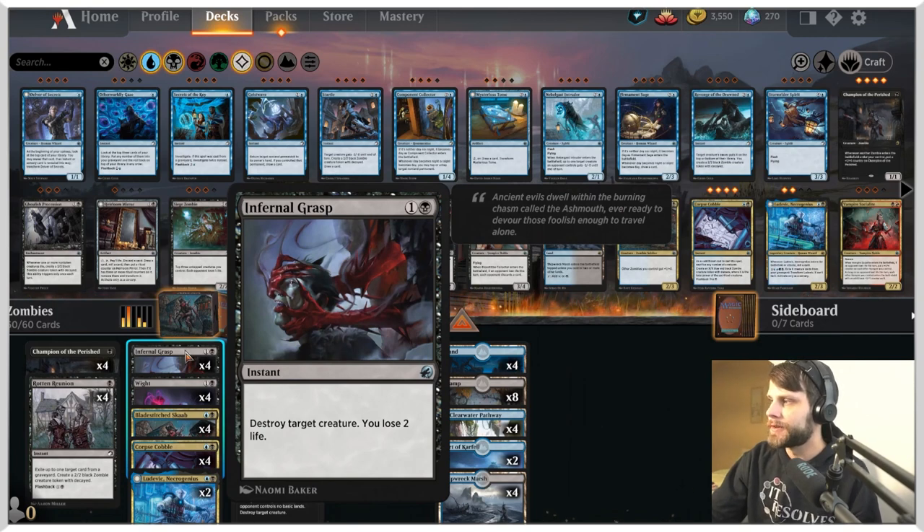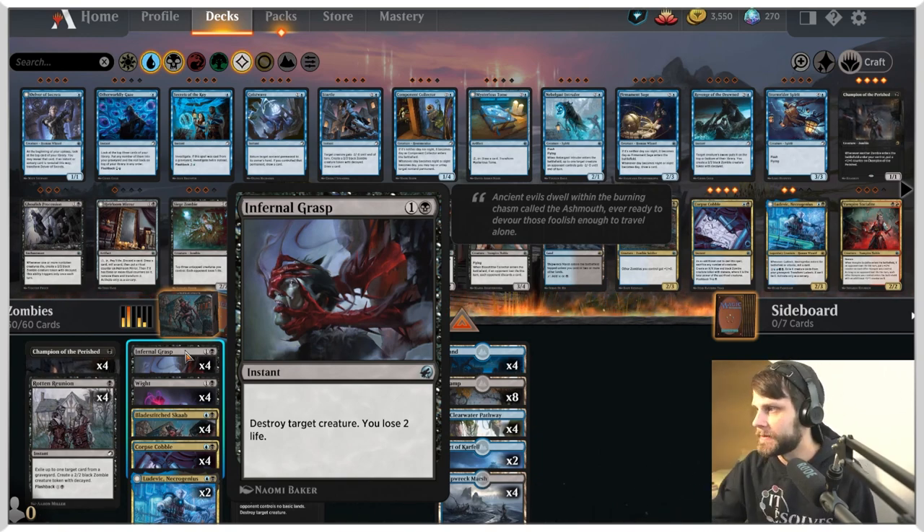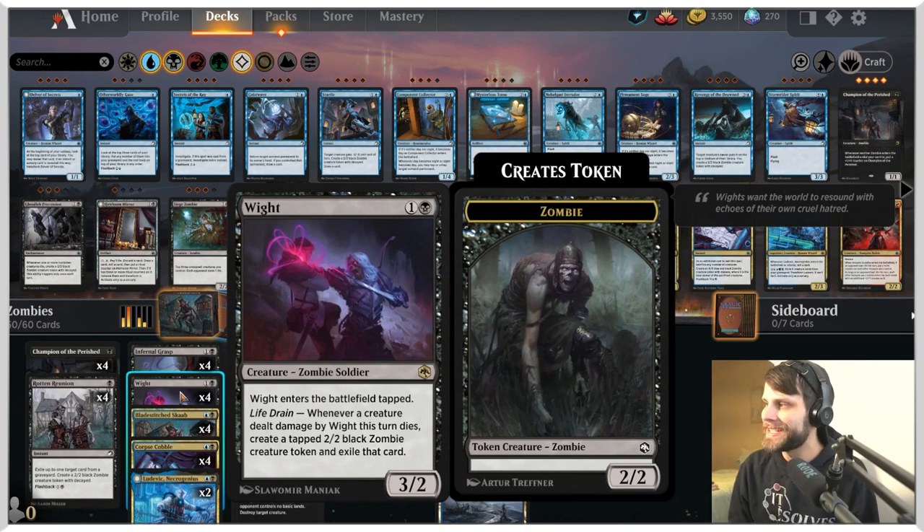Decayed is a very new mechanic — it can't block, and when it attacks you have to sacrifice it, so it's a bit of a one-shot deal. But Rotten Reunion does have Flashback, which means we can recast it from our graveyard to buff up the Champion or do some cool stuff. Next up is Infernal Grasp — one of my favorite new removal spells with beautiful artwork. It destroys a target creature and you lose two life.